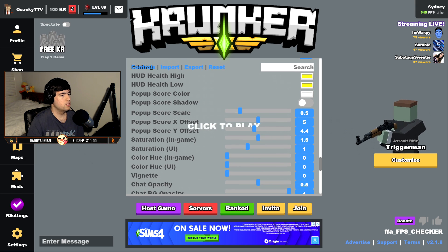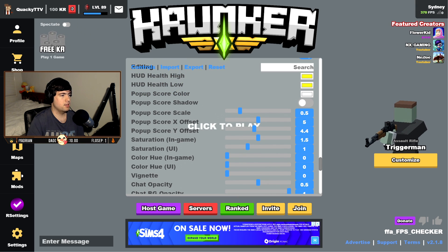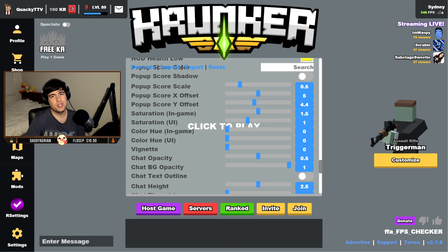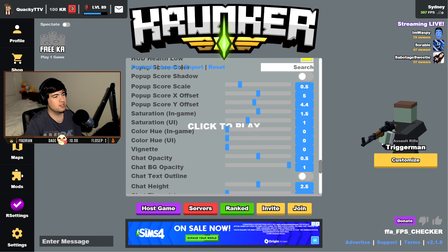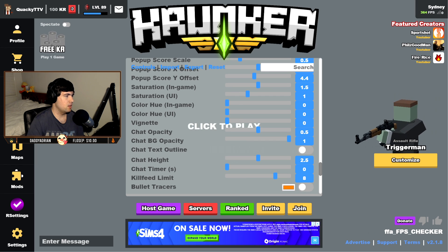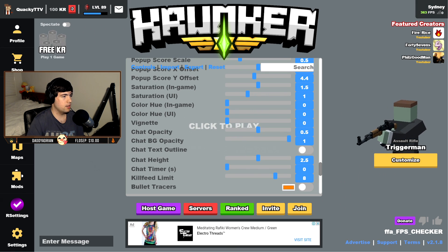Pop out score is where the score is positioned on screen — you guys can copy my settings accordingly. If you copy them, it'll show just slightly above the crosshair and it's quite small. Saturation — having it at 1 makes the game look quite dull. I'd recommend at least 1.5 saturation; there is a slight performance hit but it's worth it for the more vibrant colors. UI saturation adjusts the saturation of the UI itself — at zero it's grayscale, all the way up it's very saturated. Color hue just shifts the colors around in-game; I have that as zero.